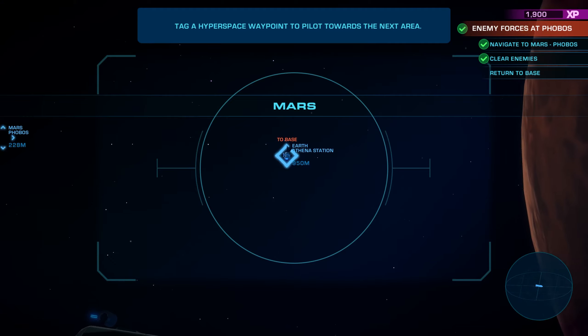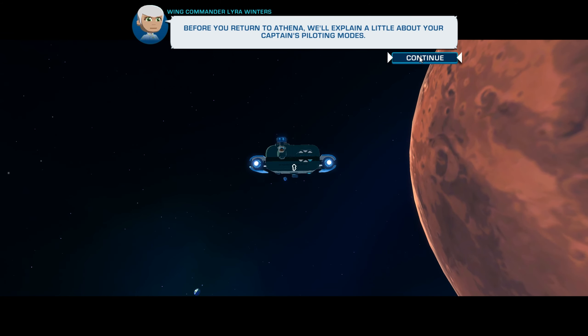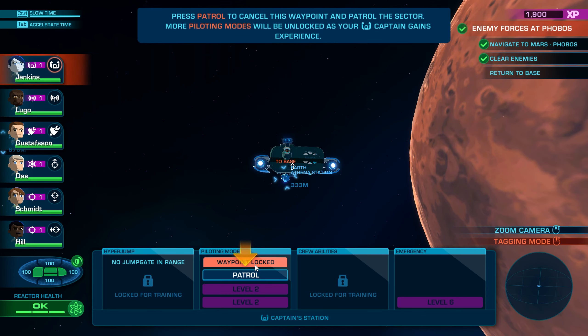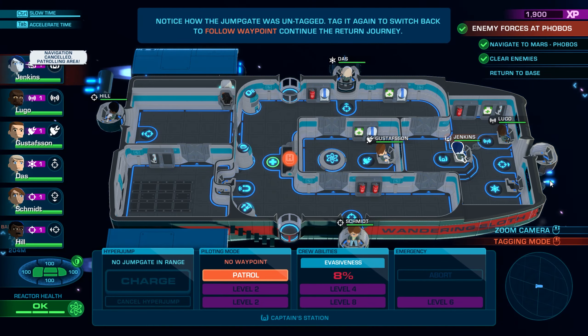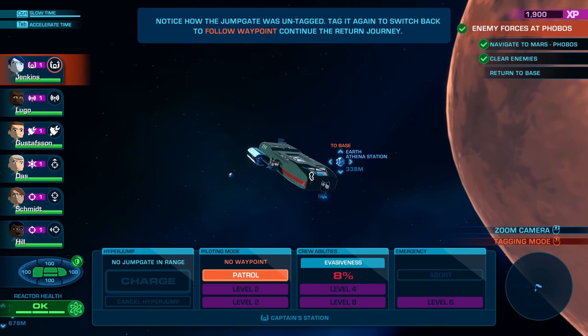We do need to do multiple jumps. Before you return to Athena, we'll explain a little about your captain's piloting modes. I was wondering about this — I felt like maybe there was some way to make the combat more interactive, like evasive patterns. Currently, as the jump gate waypoint has been tagged, you can see waypoint locked is highlighted. Press patrol to cancel this waypoint and patrol the sector. More piloting modes will be unlocked as your captain gains experience. Notice how the jump gate was untagged — tag it again to switch back to follow waypoint.